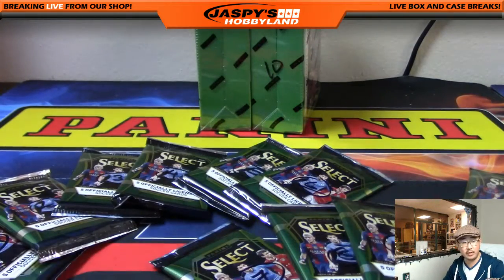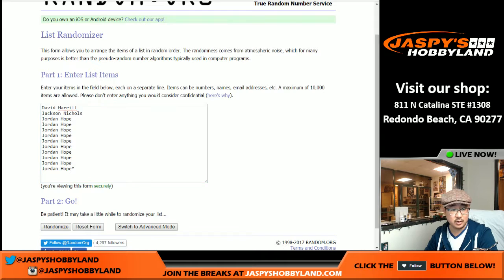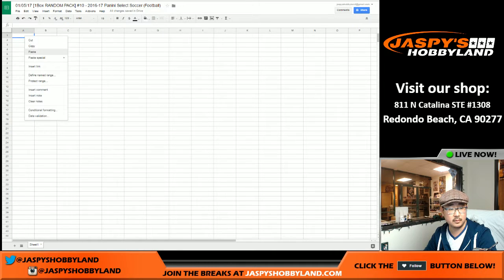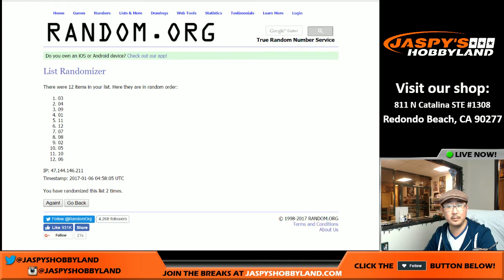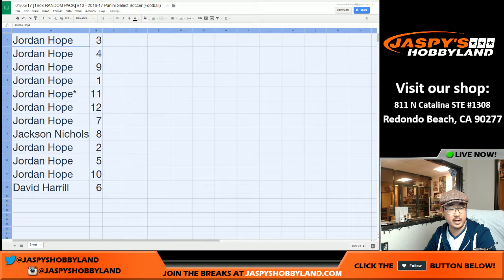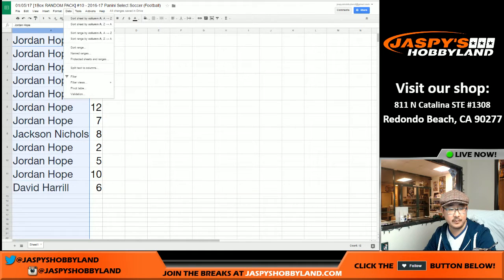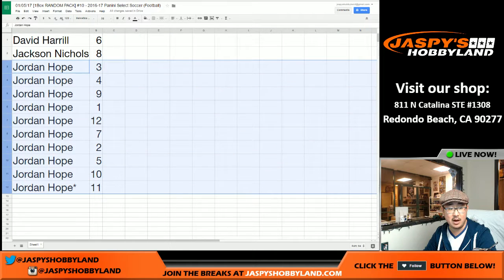Now that we've got the packs numbered, we'll roll the dice again and randomize names and packs. Snake eyes — two. Jordan with a bunch of spots, pretty close to a personal box. Jordan gets packs one and two. Pack three is on top, pack six on the bottom. Jordan has all the packs except pack eight which goes to Jackson and pack six which goes to Dave.